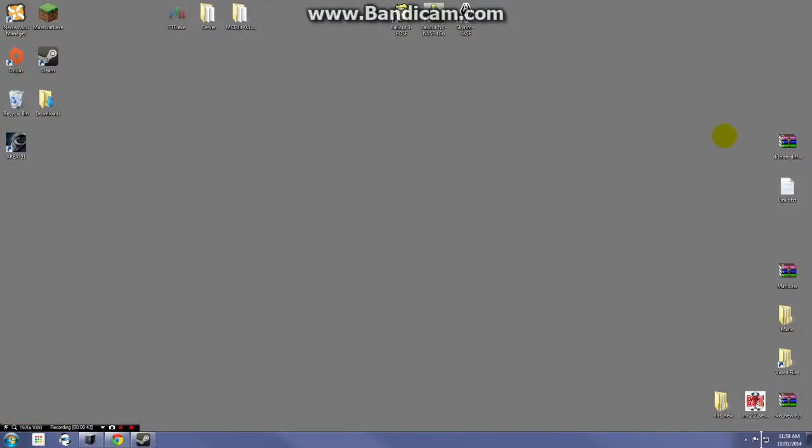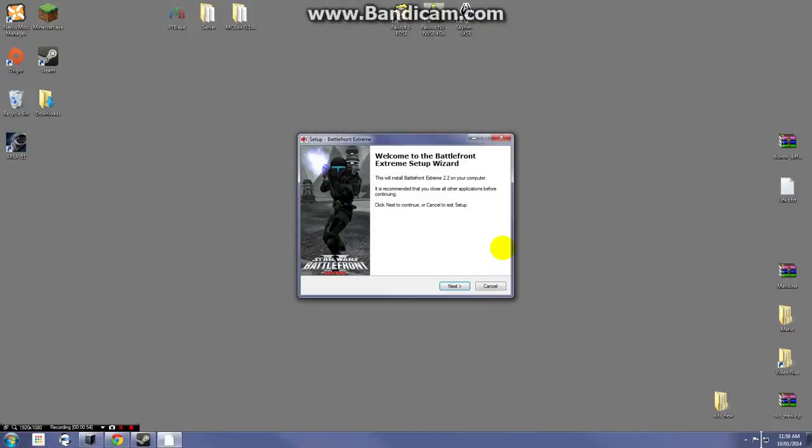I have already downloaded the file, so if you'd just like to go right here to your executable that you've downloaded and double-click on it, you will get this message. Click Run and just wait a few moments for it to start up. As you can see, you have the Star Wars Battlefront Extreme installer here.